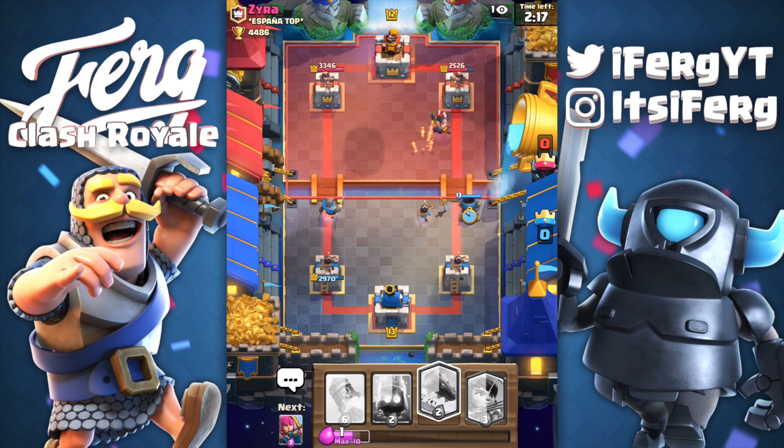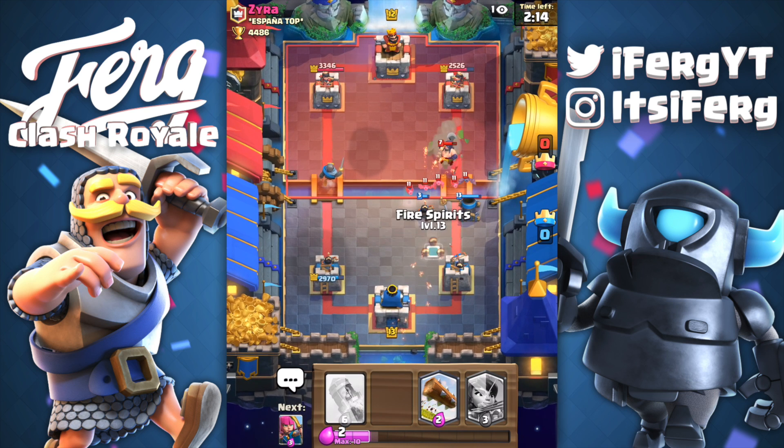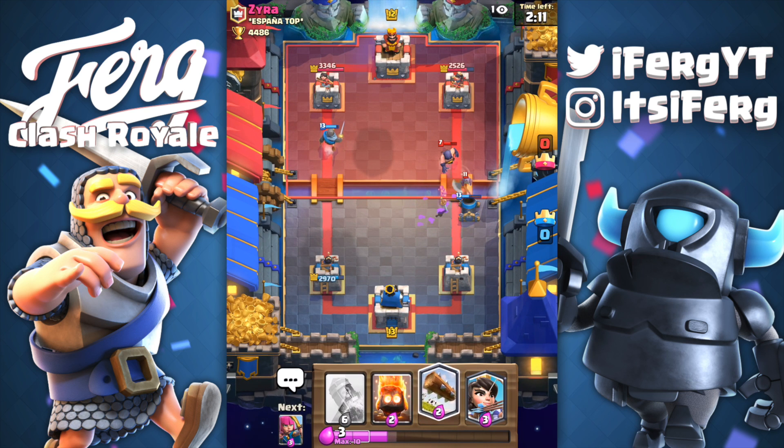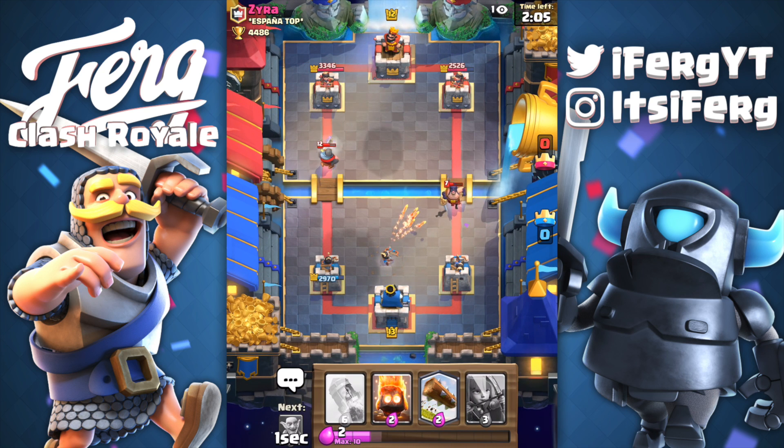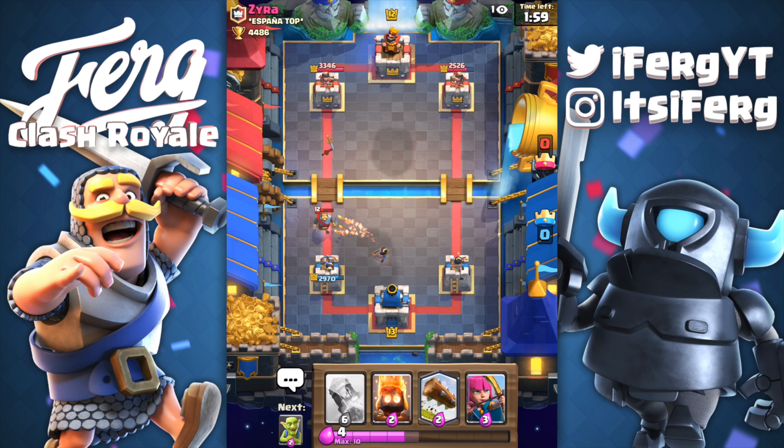I was trying to put that mortar one space back. That's gonna be dodgy, especially against those bats. Our mortar should be able to get one more hit off — yeah, that's very tasty right there. His knight is obviously gonna come down on our left side, but our princess should be able to help the tower and the knight won't get any hits on our tower, which is pretty awesome.